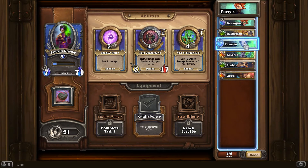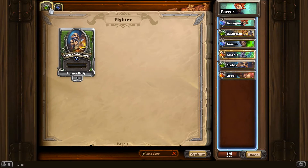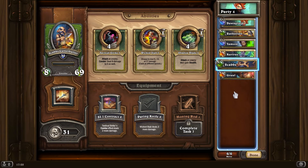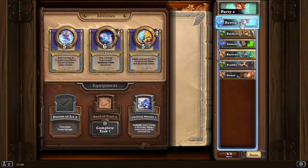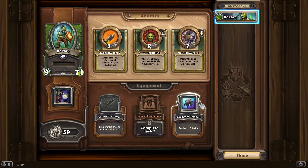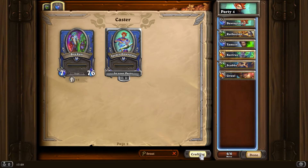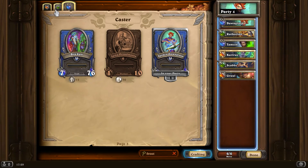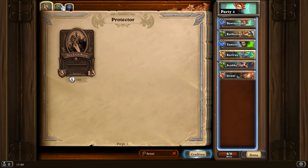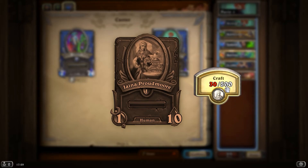I've got some demon stuff and I should look at what else has shadow synergy. Frost is a problem - there are only a few frost cards and if you don't have them you just don't have them. The only mercenary that will actually do frost stuff is Jayna, I'm pretty sure. But I've only got 30 points towards Jayna and she costs like 500 - that's a tough situation to be in.